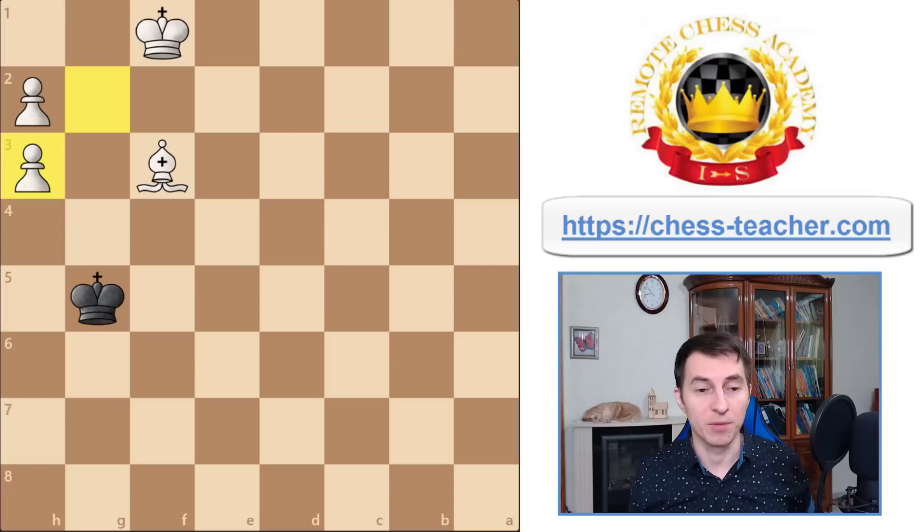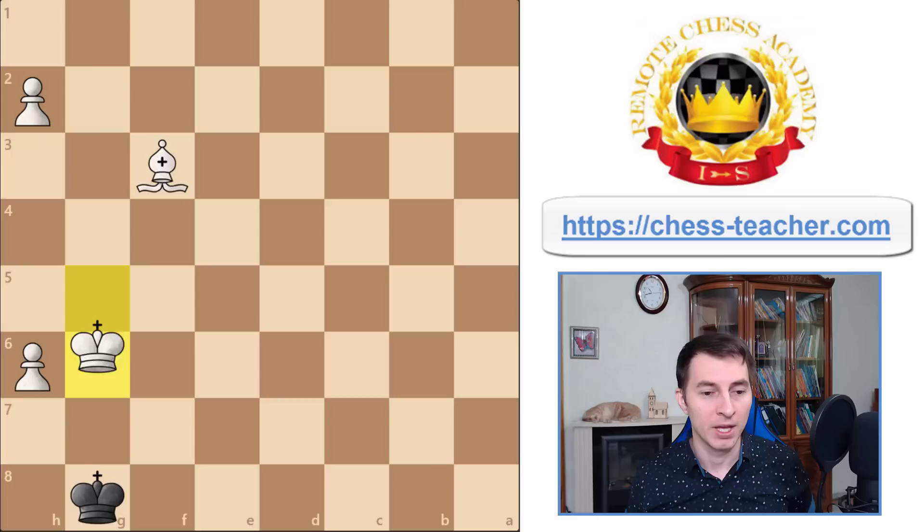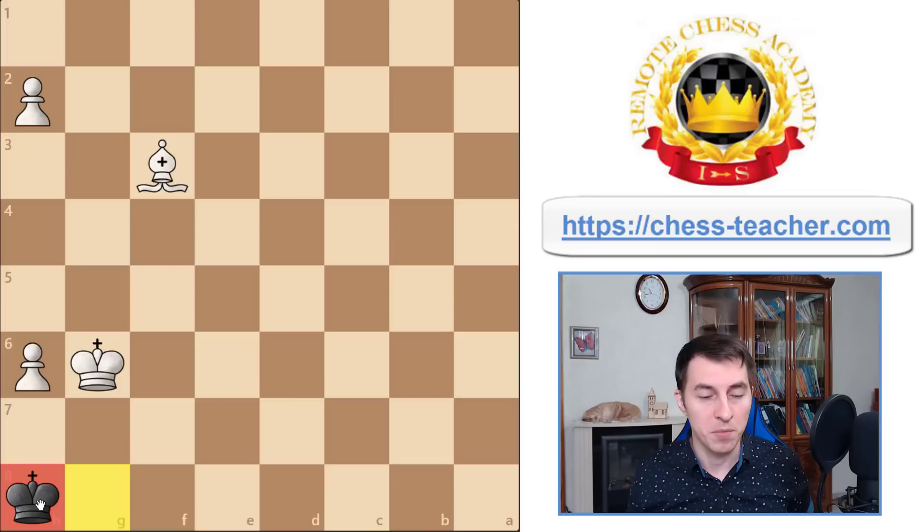The problem is that because this is a light-square bishop, it cannot control the promotion square, and for that reason white cannot kick the black king away from the corner. Let's look at an example variation — the specific moves don't really matter, it's just the idea. As white achieves that position, the problem is that the king just stays in the corner and there is no way for white to kick it off.